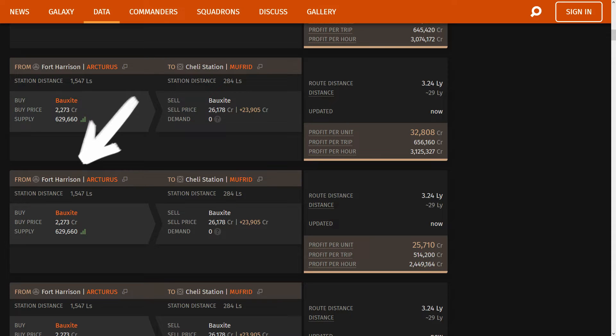On the left side panel it shows you where to buy the commodity and how much of that commodity is available at that station. On the right side it shows which system you should go to sell that commodity and how much demand it has — if the demand is zero, don't worry, the system will still buy it. Right below that you can see how much it costs to buy the commodity and how much you can sell it for. Make sure you have enough credits to buy that commodity before heading over there.